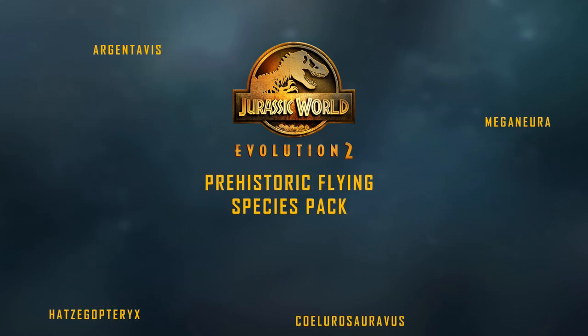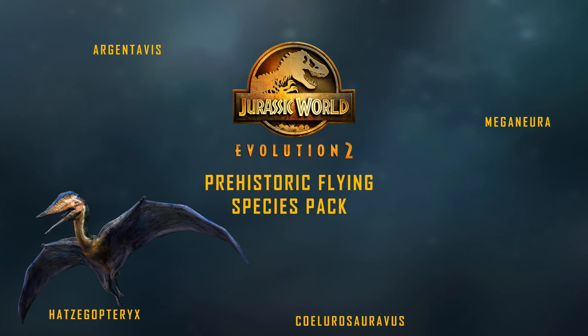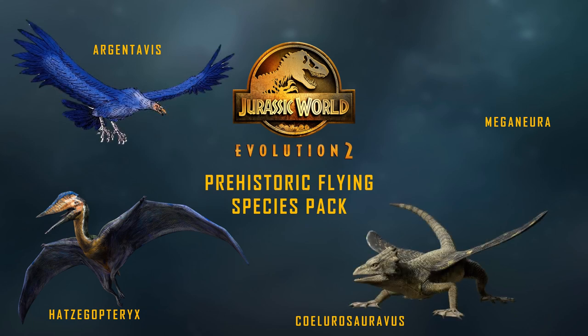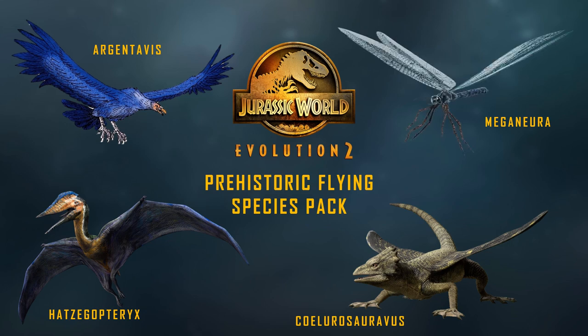The Prehistoric Flying Species Pack is basically the out-of-water equivalent to the Prehistoric Marine Species Pack. We've got various species: Hatzegopteryx, Argentavis, Zitilura sauravus — a flying lizard of the Permian — and Meganeura, which would become the second oldest creature in the game if this became a reality.